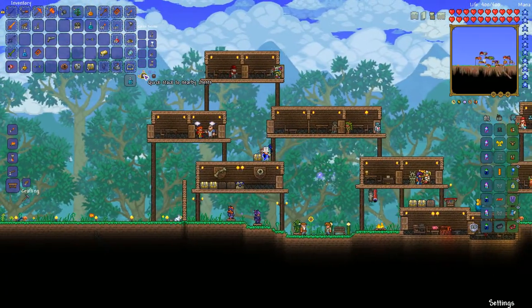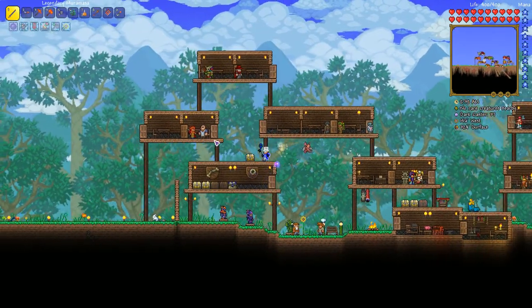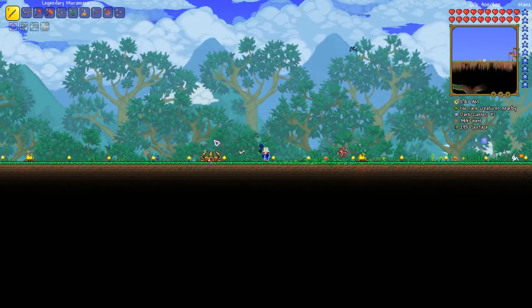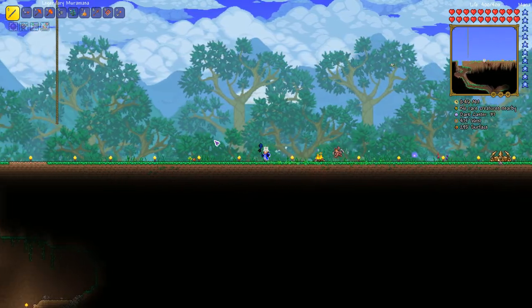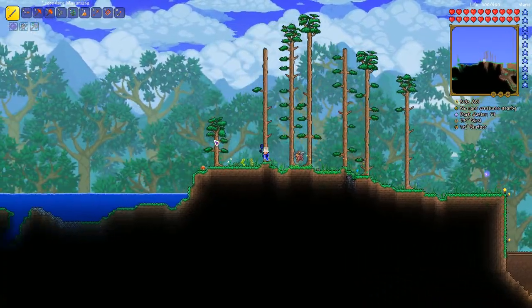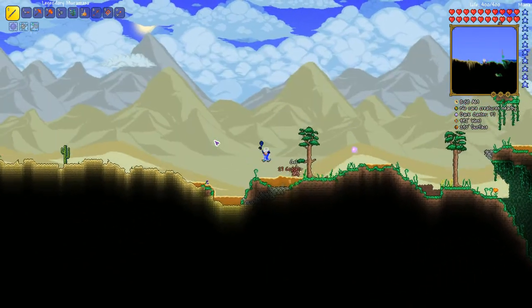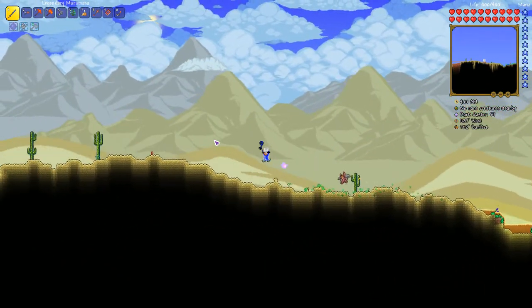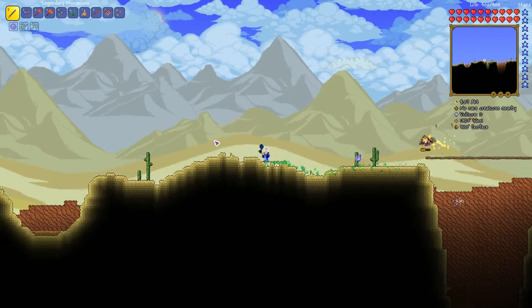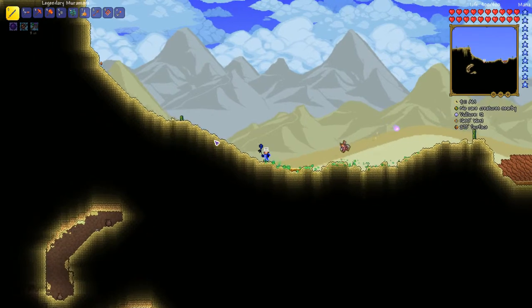I want to make a house for the witch doctor. Let's head back to the jungle and build a house there for him. Here's how it works: if the witch doctor is in the jungle, he sells more items. Especially at night, in the jungle, he sells more items than usual — and that's how you get the wings. He sells Leaf Wings for one platinum coin, at hard mode, in the jungle, at night.